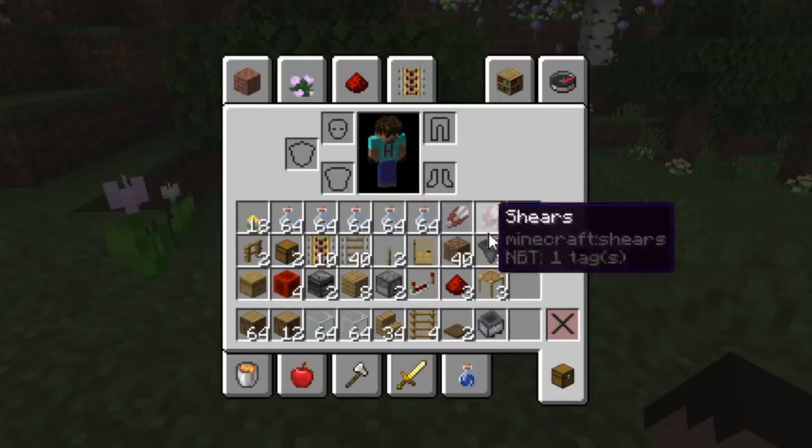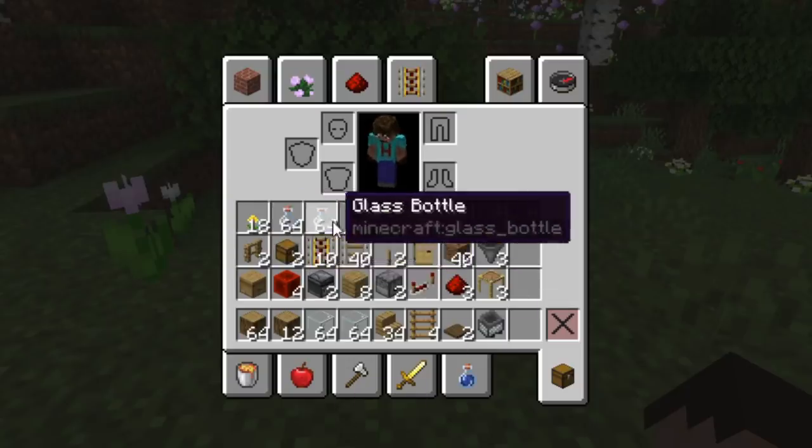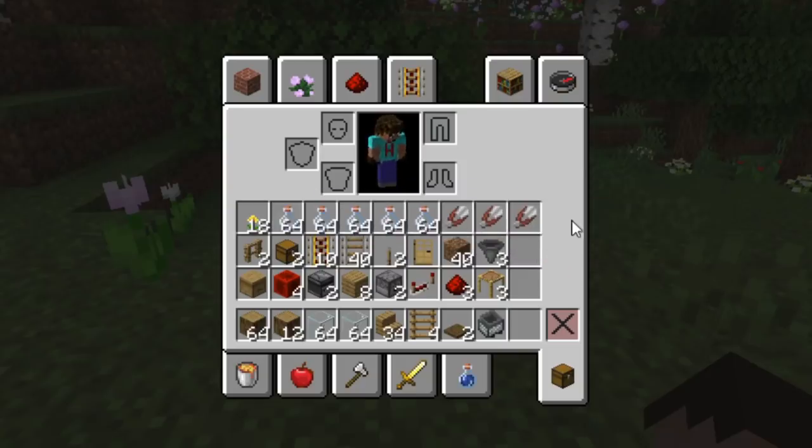You'll also need about 40 blocks of dirt, three hoppers, between 15 and 20 flowers — make sure there's at least a few dandelions in there — a load of glass bottles (I'd recommend a number of stacks), and a number of shears as well.